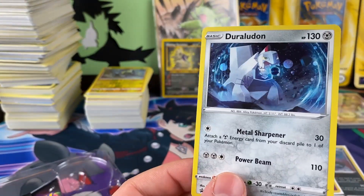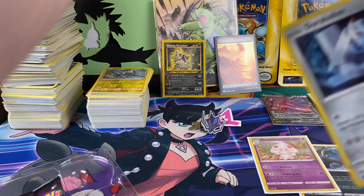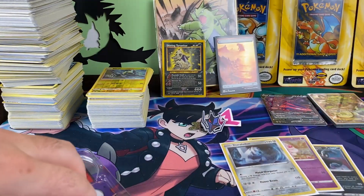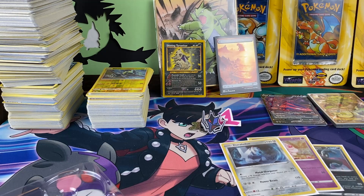And for the last one — it's actually pretty cool. I like that pin. And Duraludon — this is another decent-looking promo. I'll take it. And then I think we are good to go. Last code card, there you go.